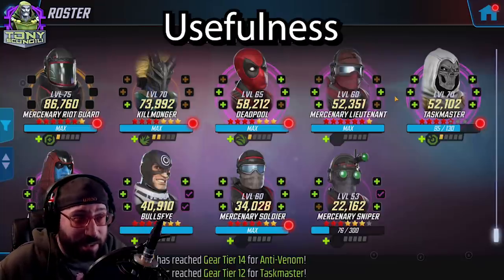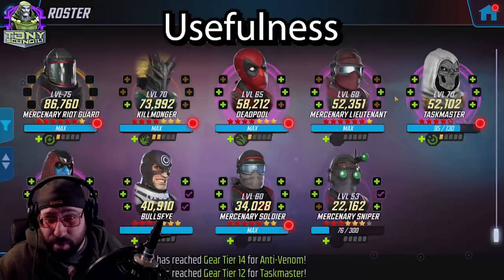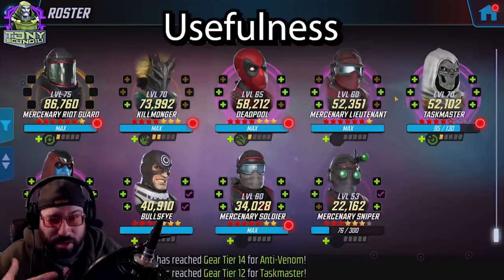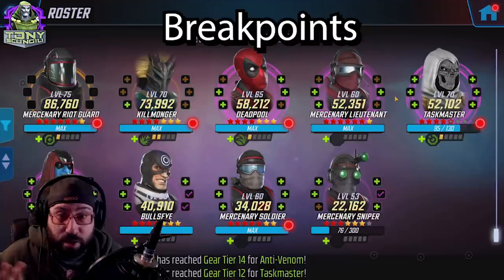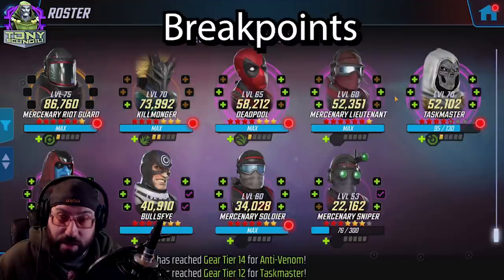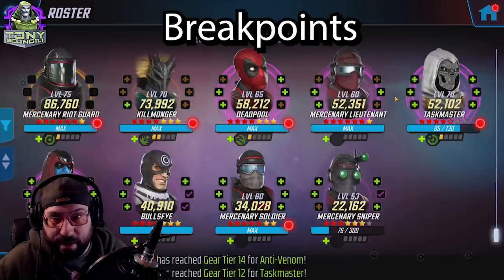My Mercenary team — Merc Riot Guard, Killmonger, Merc Lieutenant, Taskmaster, and Bullseye — is barely 200k, and I have no intention of working on them heavily until Taskmaster becomes farmable. They do what they're supposed to do: force an opponent to have a specific answer, so they can't use that answer later. Now let's take a quick look at tier fours. We're going to completely skip Merc Soldier and Merc Sniper — do not invest in them.